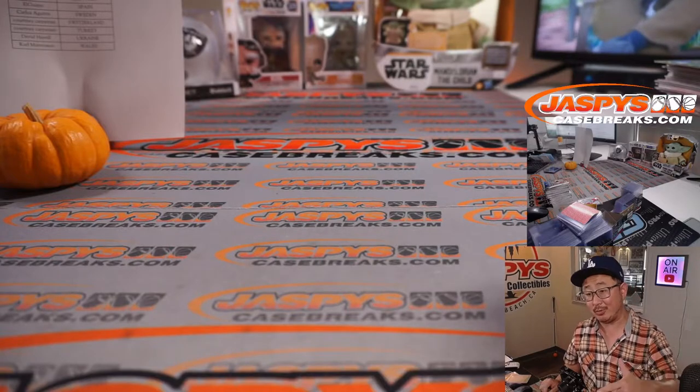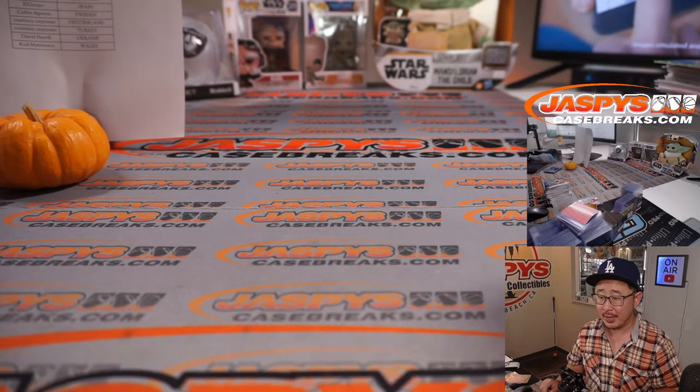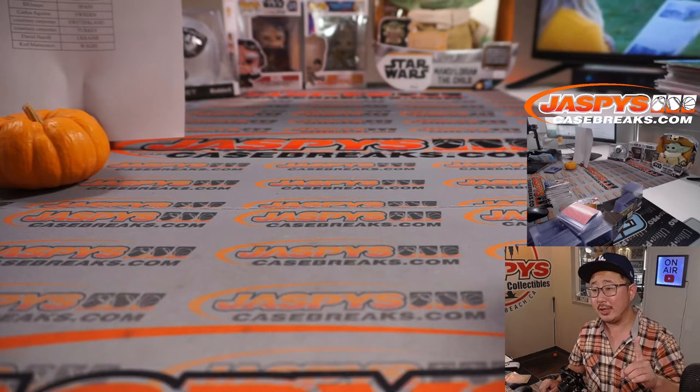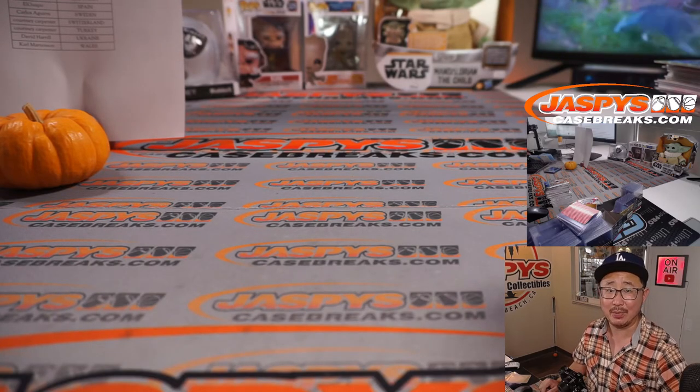I'm Joe for JaspisCaseBreaks.com, and that was a fun break. That was Mosaic UEFA Euro 2020 Soccer, two box random country break number 28. One spot gets you two countries — so check it out, let's run that back. JaspisCaseBreaks.com. Bye-bye.